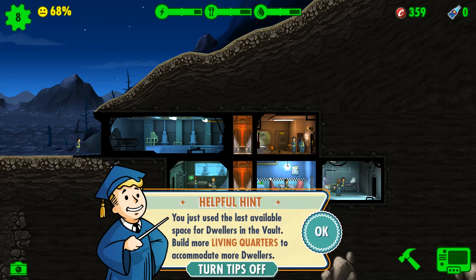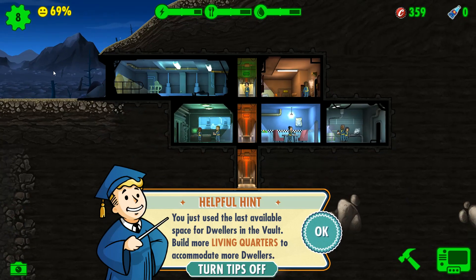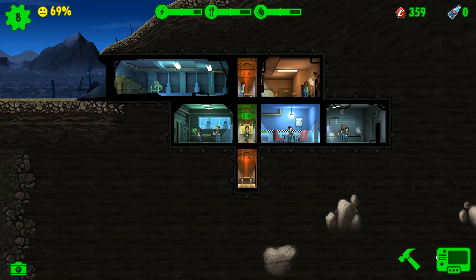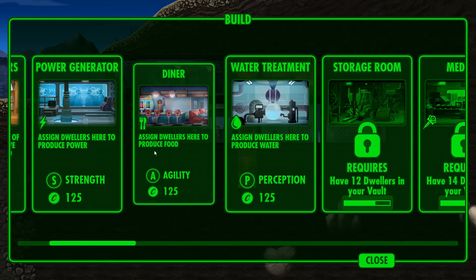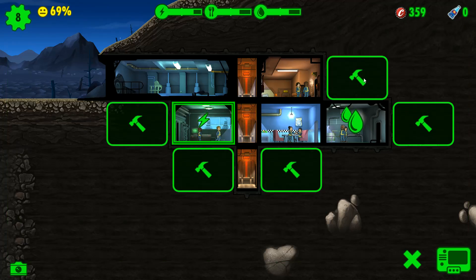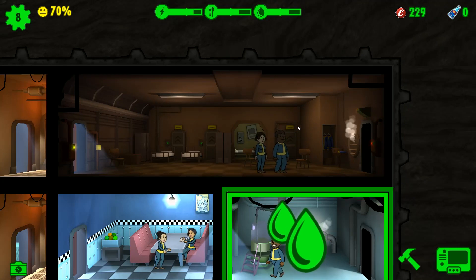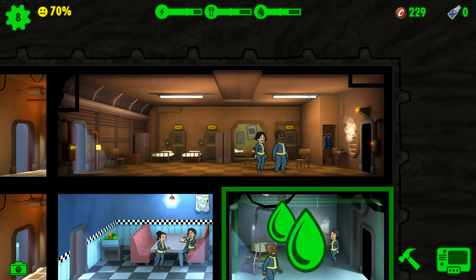One agility — that's pretty low. If I move you down here and then put you here... I have to build another living quarters. Whenever you build two of the same rooms side by side, it turns into one giant merged room, as you can see here.